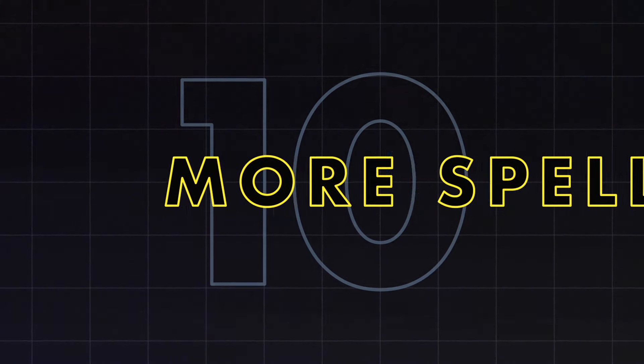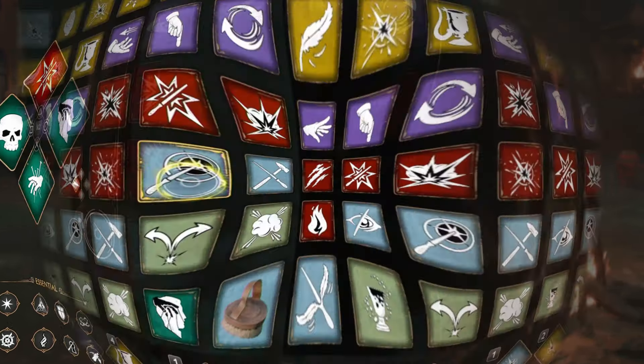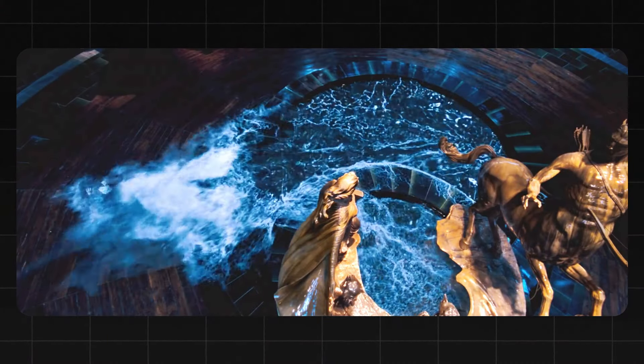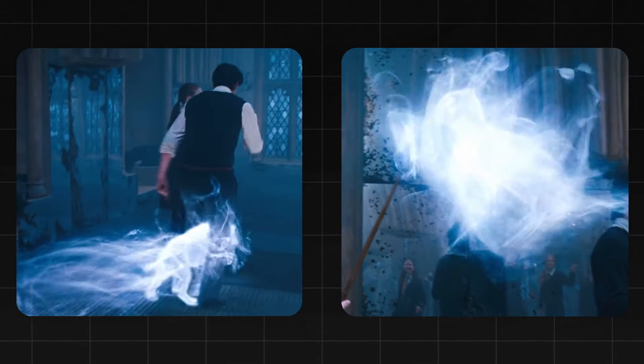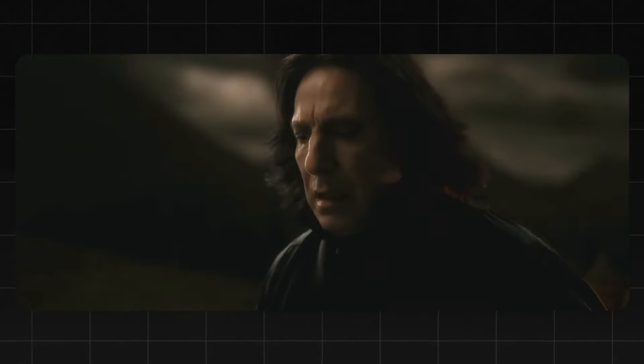Hogwarts Legacy features 34 different spells and incantations, but we know that the list goes way higher than that in the lore of Harry Potter. So if they could double the current list, that would be great. Among them, there has to be Fienfire, Aguamenti, Expecto Patronum with the ability to choose your Patronus. Sectumsempra is among the most requested spells, but it can't technically happen because Snape won't invent it for another 100 years.